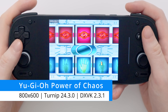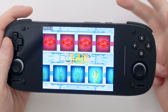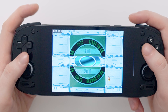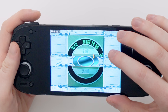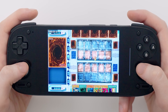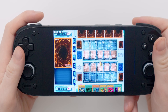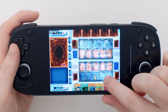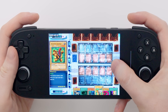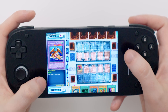Our next game is Yu-Gi-Oh! Power of Chaos: Kaiba the Revenge — part of a trilogy featuring Yugi, Kaiba, and Joey, each with their own decks representing the anime series. It was really fun, cheap, and very easy to run. This game is completely mouse-only — no gamepads, no keyboard, just a cursor. I made a custom control profile using the right stick and trigger for the cursor, but honestly it's much easier to just use your finger, treating the screen as a trackpad with your thumb and clicking with the right trigger.